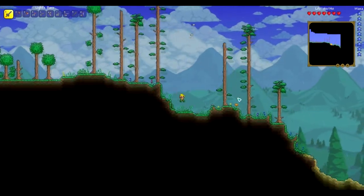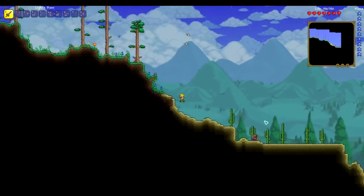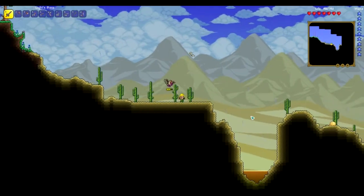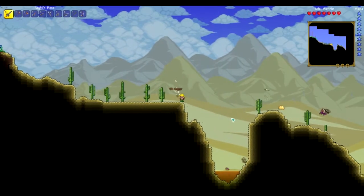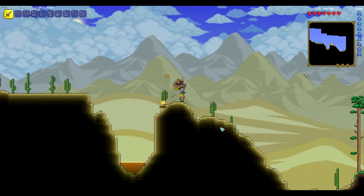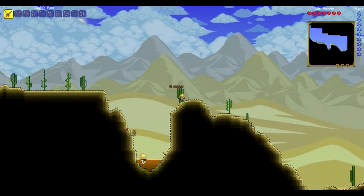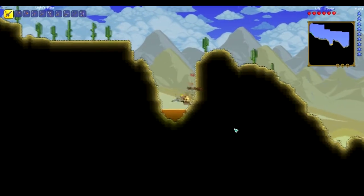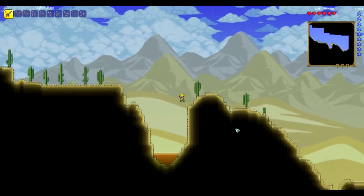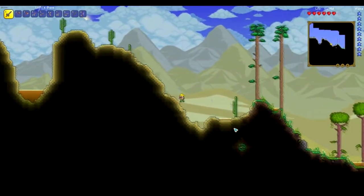It seems we've got another desert. There's a desert slime here — a sand slime rather. They're actually new to 1.3, and they look really cool with the animation and movement. But it was just a small desert, so now we're going into the jungle. This does mean that we know the Skeletron Dungeon is on the other side, which is good to know.